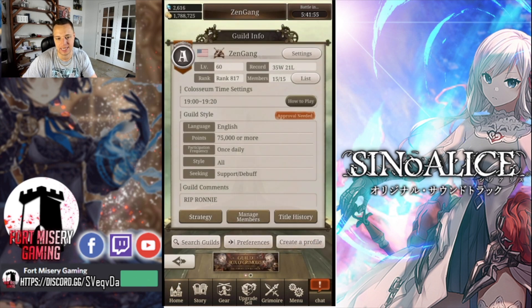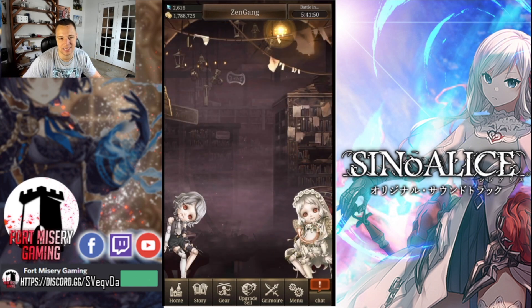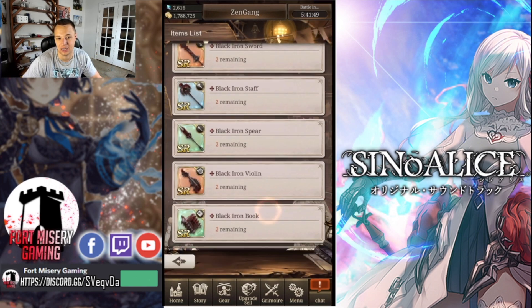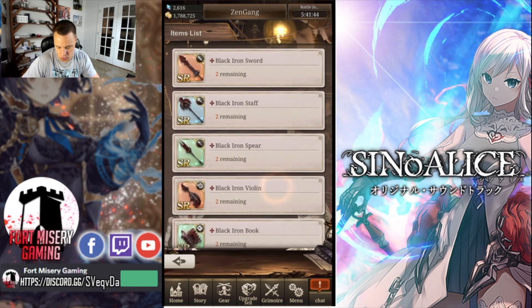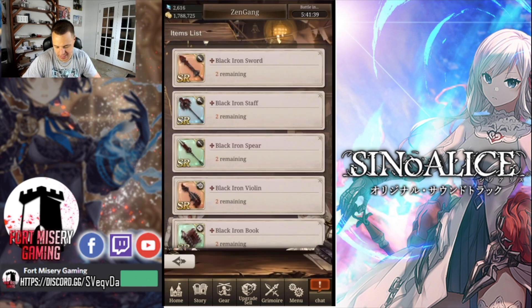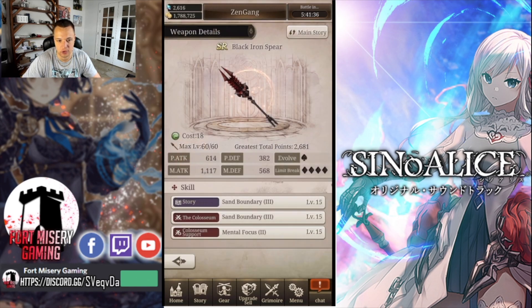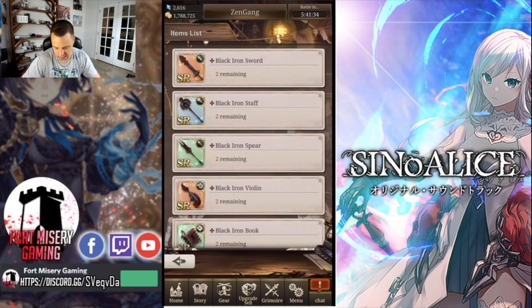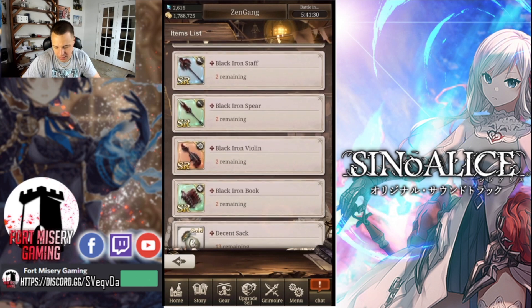That being said, for the DPS class these are really not great — very stat underwhelming. I don't believe any of the weapons here have Dauntless Courage. We have Replenish Magic in a tier three, and the Black Iron Spear has Mental Focus in a tier three. There is no hammer — only the spear and the sword.